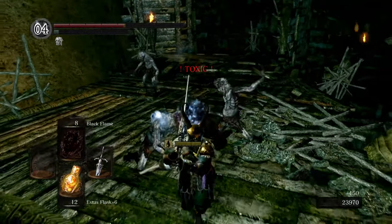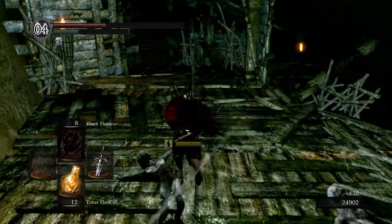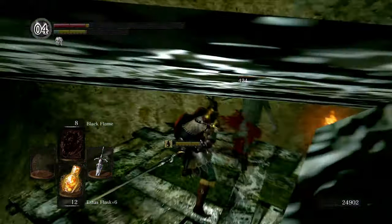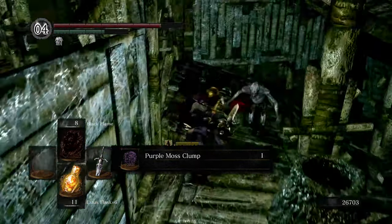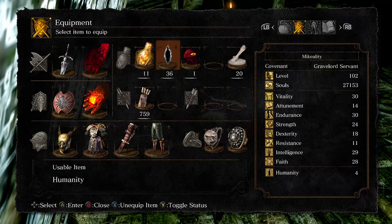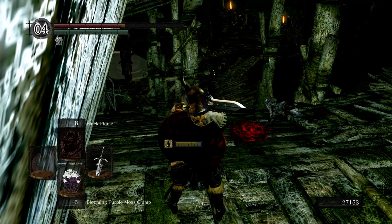I got toxicked — I forgot about the blow dart guy. And I definitely don't have my stuff equipped to heal this, so I'll just quickly kill him. This is very unfortunate because once you get toxic, you have to really clear out the area before you can go through your inventory. I think that's everyone, so let's now equip our Blooming Moss here. Got five, so I'll use it wisely.